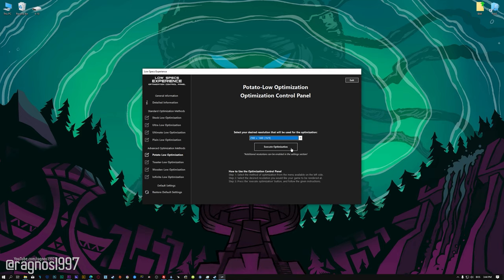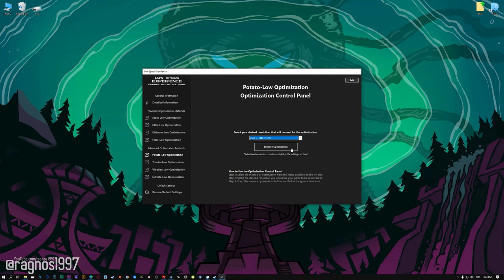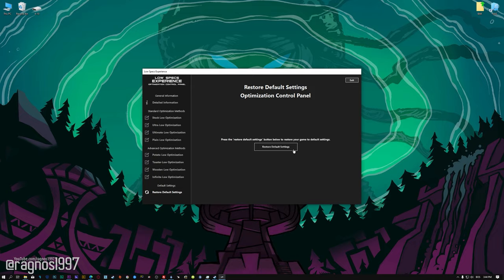Once you decide which optimization method and resolution you are going to use, press the execute optimization button and then start your game. Also, if you are not satisfied with what you see, you can always restore your game to default settings by choosing the restore default option.